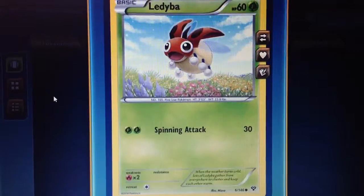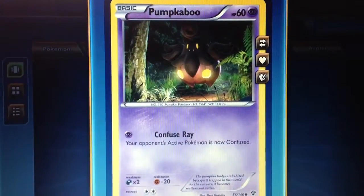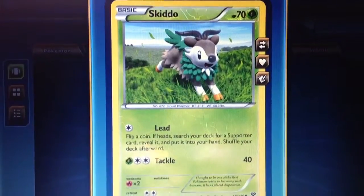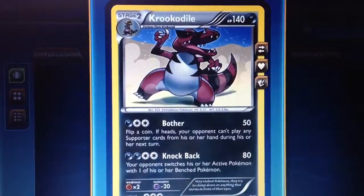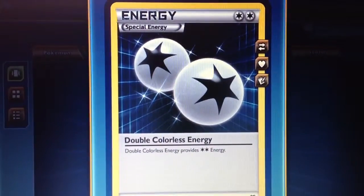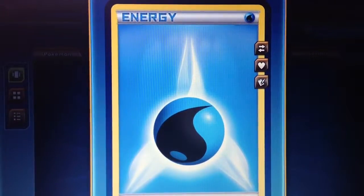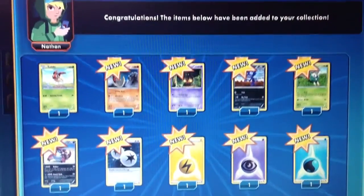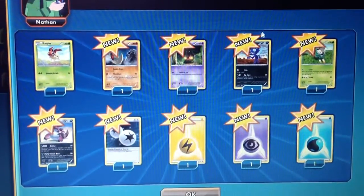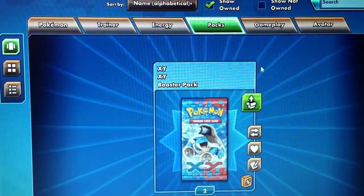Next pack — we have Ledyba, Lunatone, Pumpkaboo, Sableye, Skitty reverse again, Krokorok is the rare, double colorless energy, electric, psychic, and water energy. Oh my gosh, we're getting so many energies — normally you never get any energies ever.